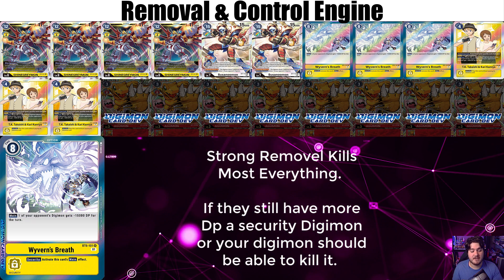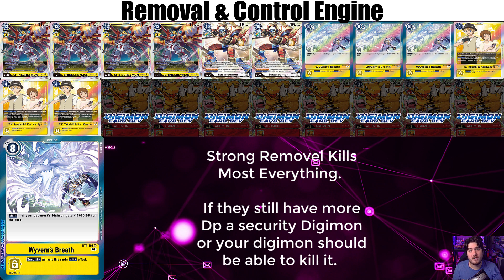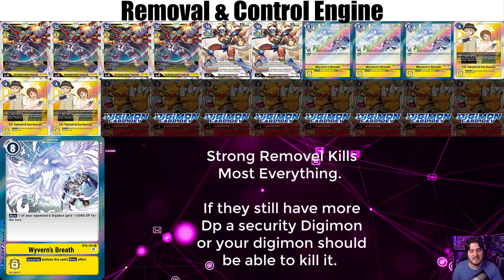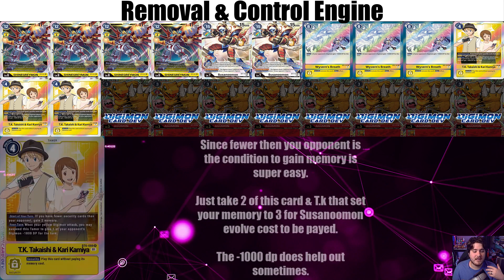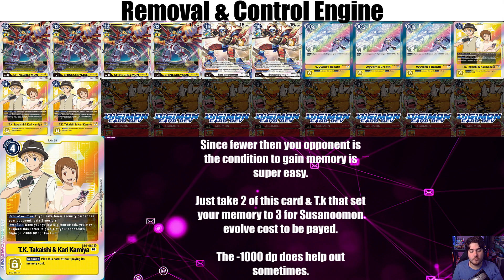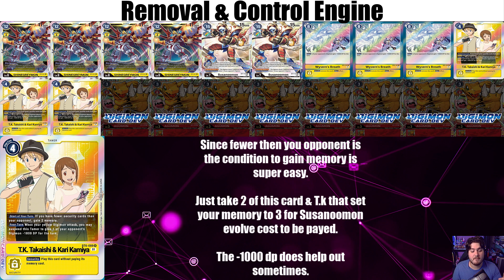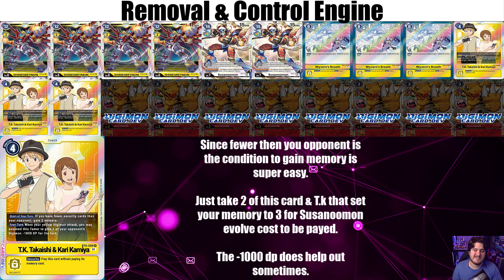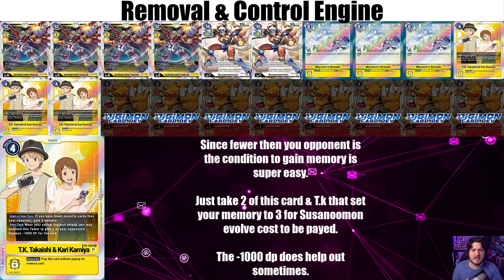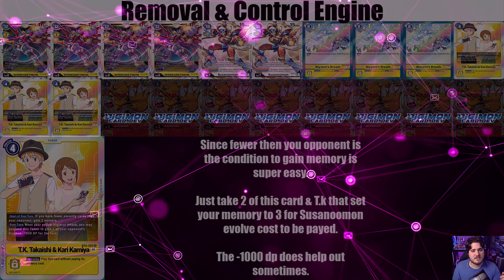Wyvern's Breath gives one of your opponent's Digimon minus 15,000 DP for the turn, so one of their bigger Digimons gets smaller. Combined with our effects to make our Digimon bigger, even the lowest Salaamon can kill it - that's crazy strong. TK Kairi is really good: if you have fewer security than your opponent, gain two memory, and when one of your yellow Digimon attacks, you may suspend this tamer to give one of your opponent's Digimon minus 1000 DP for the turn, helping remove and making threats smaller.